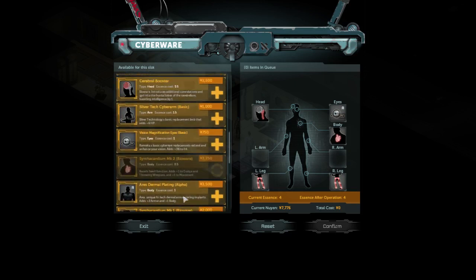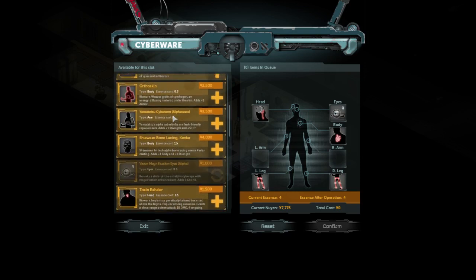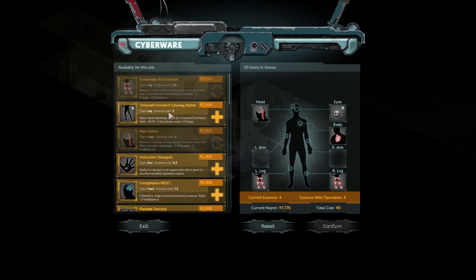Now let's find the alpha leg. You cannot sort by slots, which makes things harder. The alpha leg still costs two essence but gives quickness and dodge, so it's much better for a slightly higher price — essence cost is the same. Then there's the bio version, which costs only half essence and gives dodge and quickness, but doesn't give HP. It costs only 250 more but is much more essence-efficient.